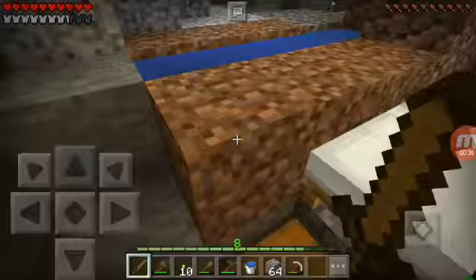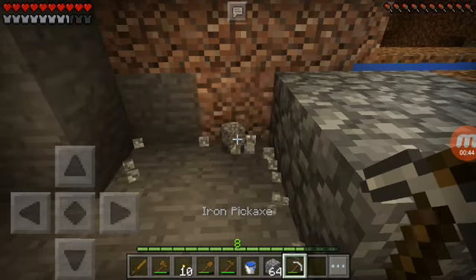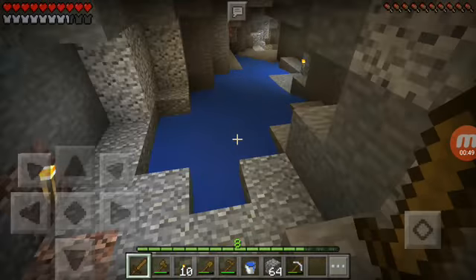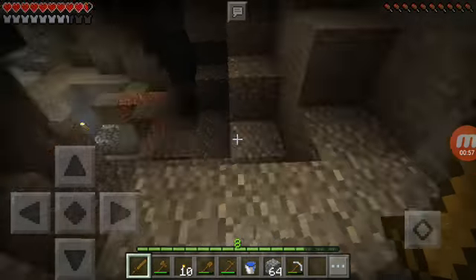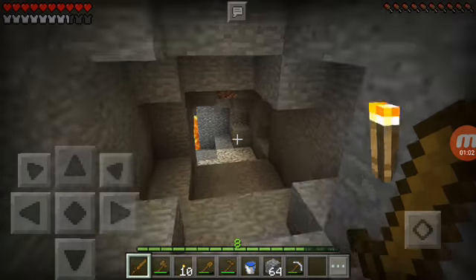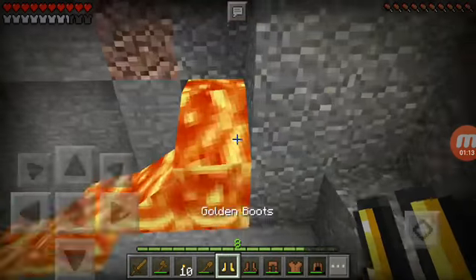We got iron boots now. We don't have the lava here anymore — forgot about that. We don't have any more lava in here. Oh wait, there's some lava down here, so anyway I'm gonna go burn this old armor quick. It sounds so nice. I'm just gonna go burn the armor because I have nothing else to do with it — just burn it if you don't need it anymore. Let's get the armor we're no longer using and go ahead and burn it.